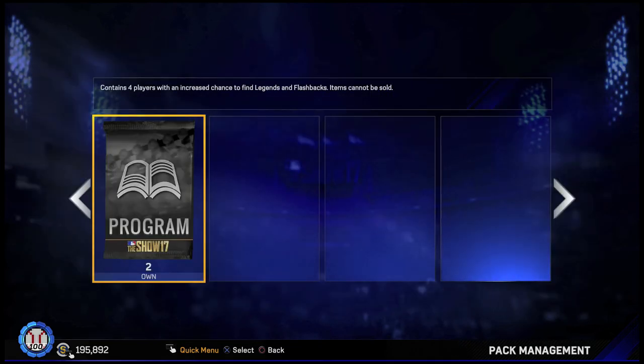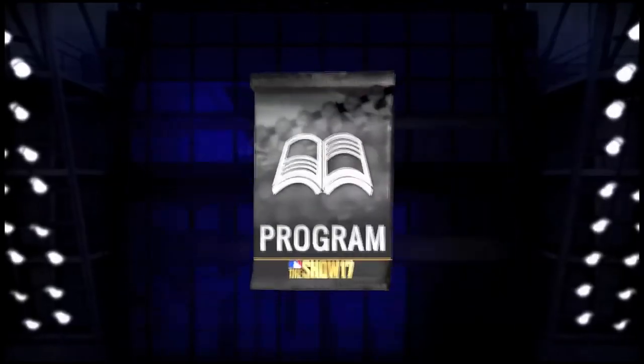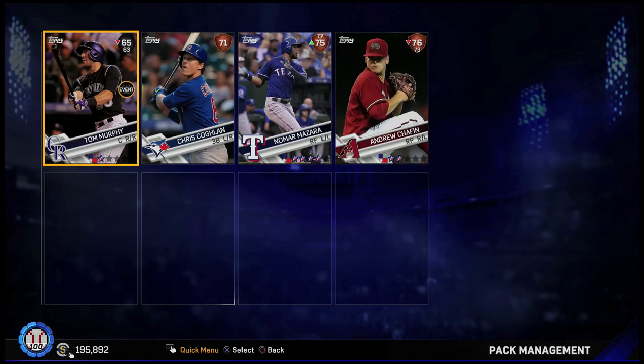Now we have these two program packs to open. Hopefully we can get a diamond in one of these. In the first one we get a bronze, a common, and two more bronze players — nothing good. In the next one we get another common and three more bronze players. So these program packs have not been good for us.